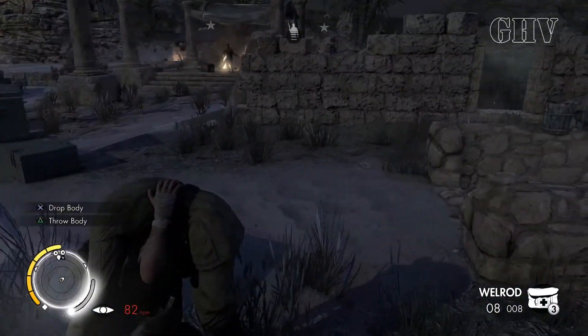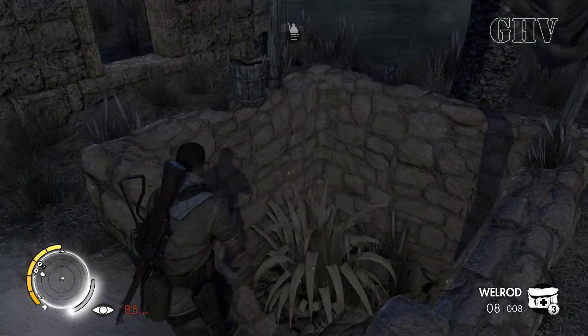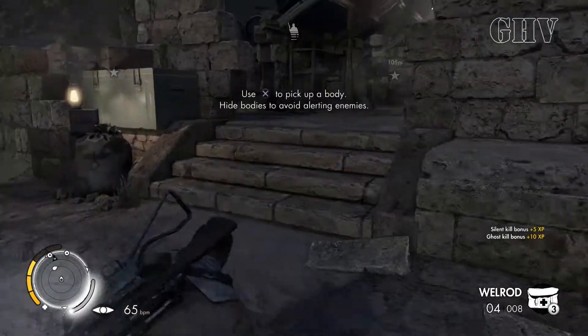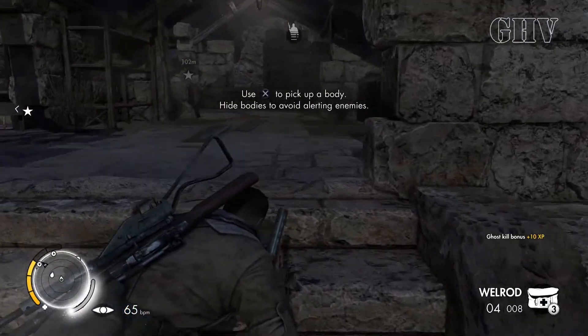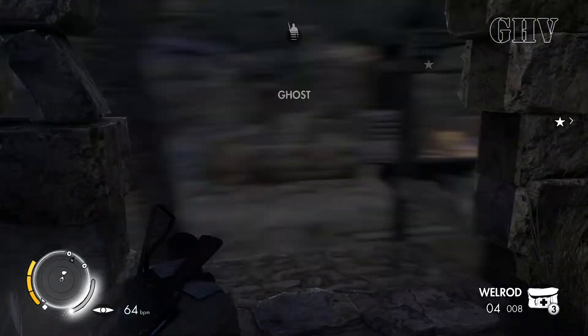You're going to want to grab him, or another dead guard, and launch him in there — that will count as your first one. The second one is after you crawl through a small gap, kind of like a cave but not really.